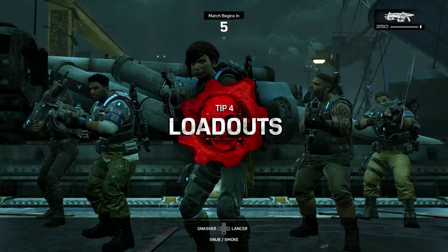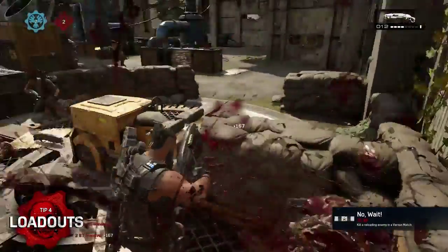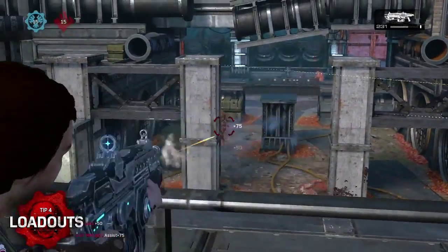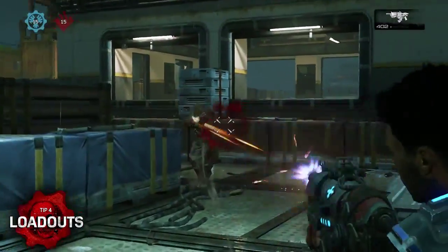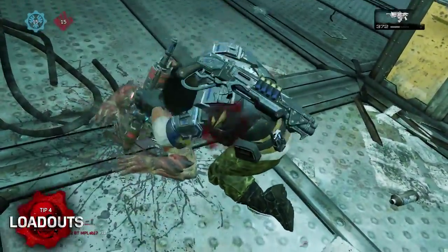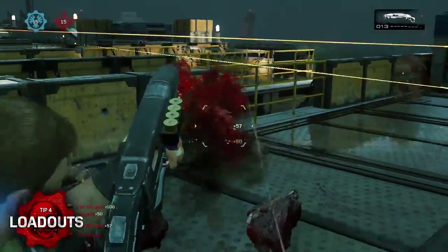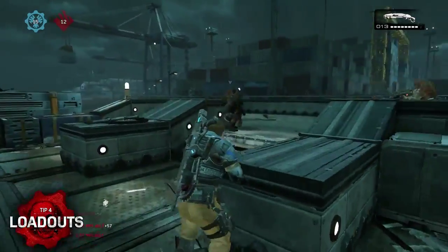You can start your loadout with any of the three starting weapons available in the beta: the Lancer, the Hammer Burst, and the Gnasher. The Lancer is a fully automatic weapon that's useful at most ranges, and generally a great choice for both new and veteran players. For players who want to get closer to the action, the burst-fire Hammer Burst can outperform the Lancer at short to mid-range. Then there's the Gnasher, a shotgun designed to dominate at close range. Use the Lancer or Hammer Burst along with the Gnasher for the most versatility on the battlefield.